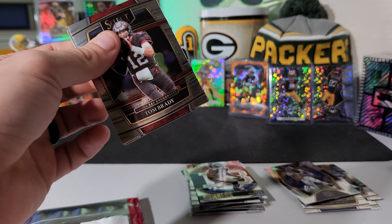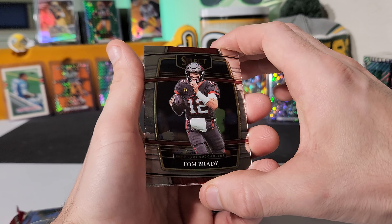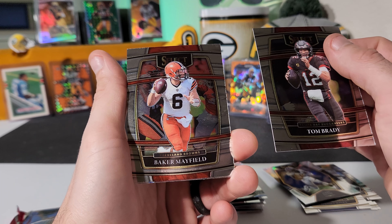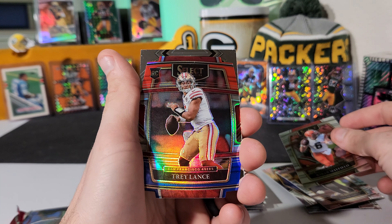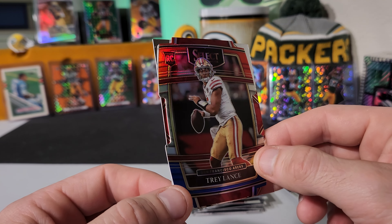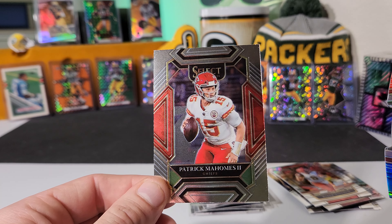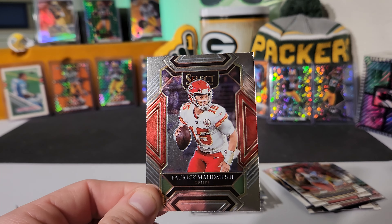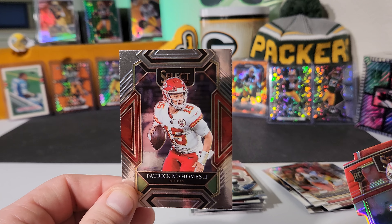Pretty sure I saw a Mahomes back there. We got a Tom Brady on the front. I definitely like the sound of that. And a Baker Mayfield — we have three quarterbacks so far in this pack. How about a Trey Lance rookie on the die cut? We got the red, white, and blue Trey Lance. And there is our Patrick Mahomes — very nice looking card with the red on the edges. Super sweet card. I think I'm going to probably keep this one. I have a little separate small Mahomes collection going with some of the cooler looking ones, and I think that one in particular looks really, really nice.